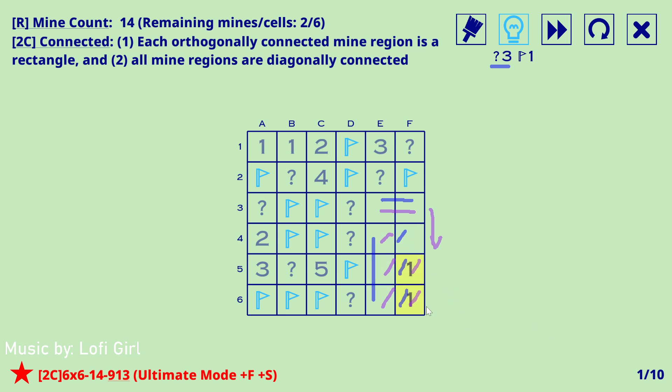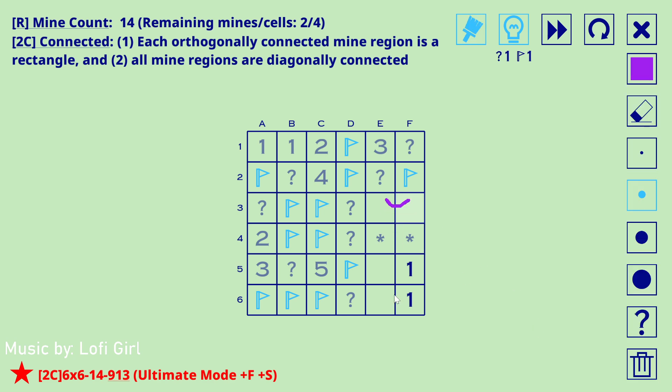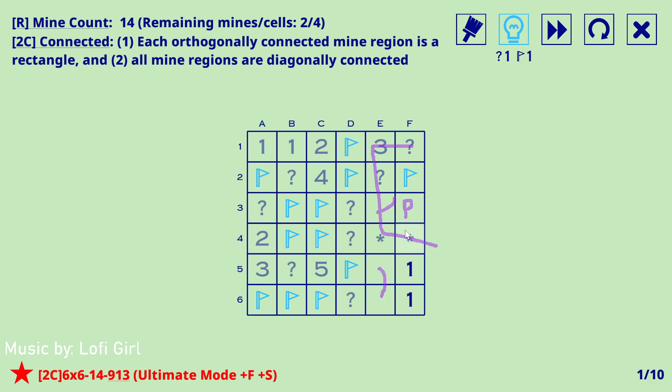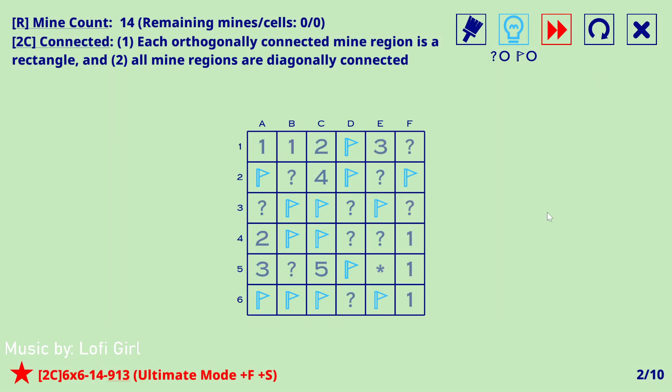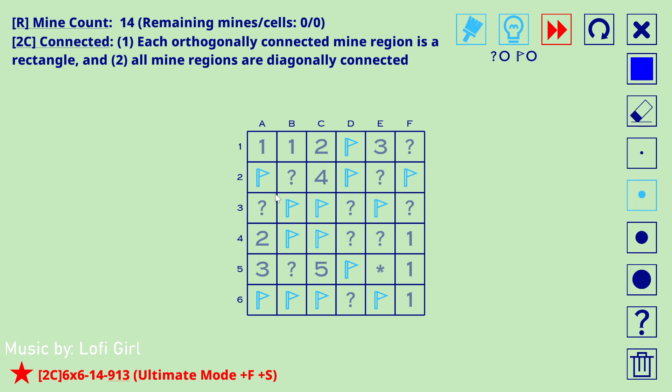These are both non-mines by regular Minesweeper. One of these are mines, and one of these are mines. Because one of these are mines, it can't be here — otherwise you'd isolate it — so it has to be here and not here. This can't be a mine, and therefore that's solved. 2S — the biggest rectangle we've seen so far. You do get some pretty big rectangles. Let's keep going.